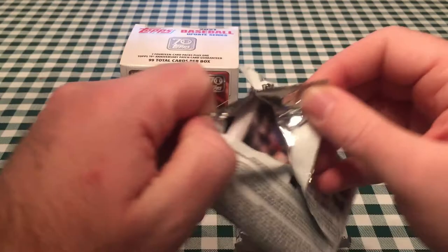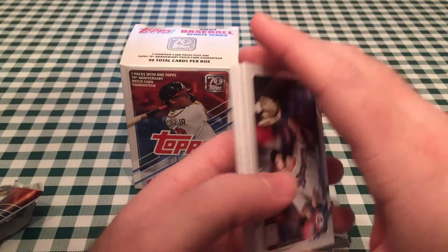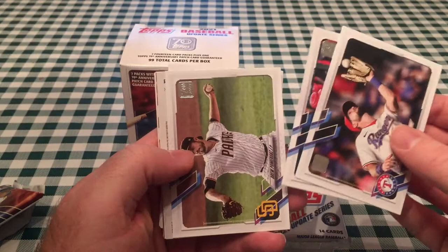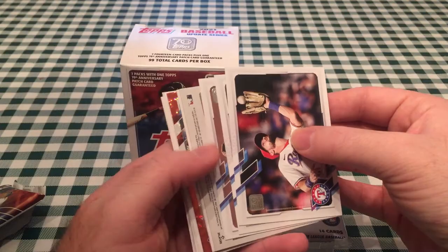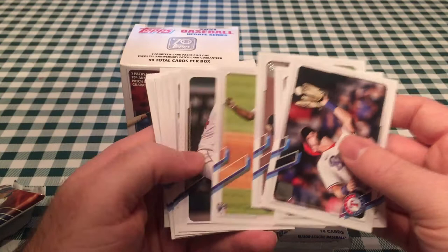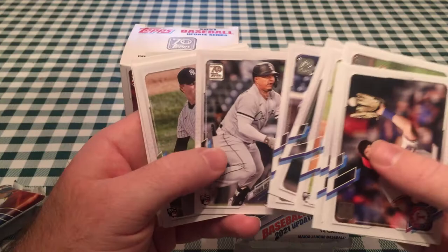These have seven packs of 14 cards each. In the past they would have had ten packs with ten cards each, so it's a little less than usual. There's a Joe Adele rookie card. This is a bit weird — I think they're kind of flipped upside down. Usually Joe Adele's at the back of the pack as your main rookie card.